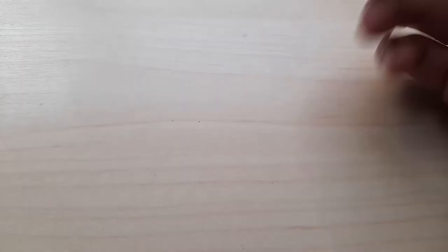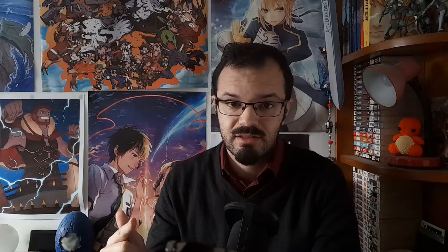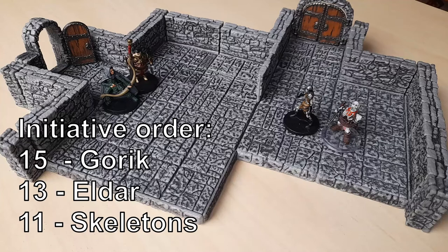16 minus 1. Eldar does the same — he rolls a 10, but his plus 3 dexterity modifier raises his initiative to 13. Then the DM rolls the skeletons' initiative behind a DM screen and announces that the skeletons rolled 11. So we have Gorik going first with 15, then Eldar with 13, and finally the skeletons with 11.